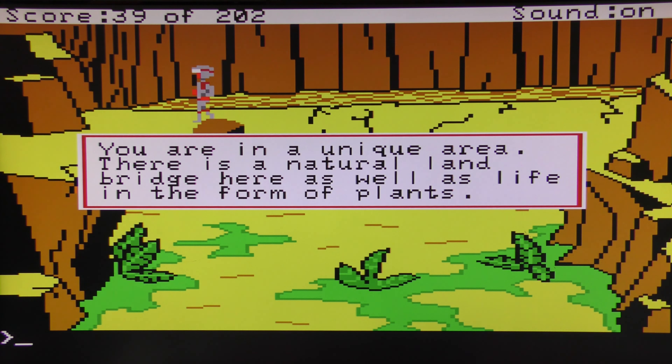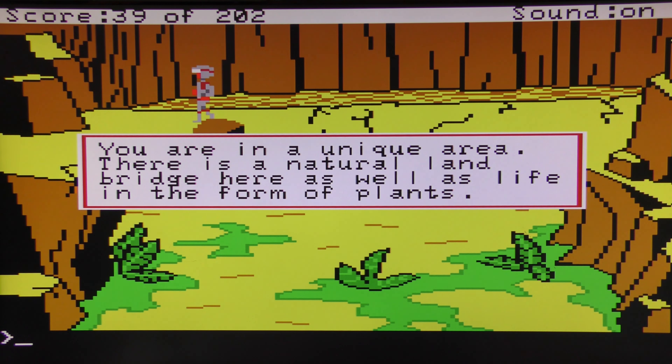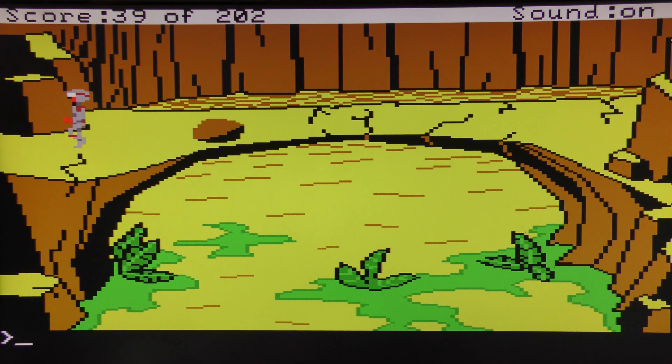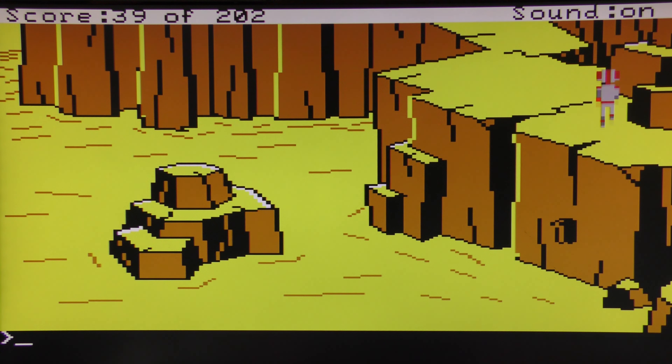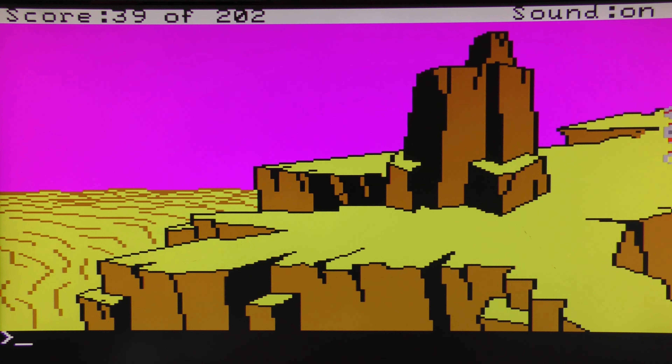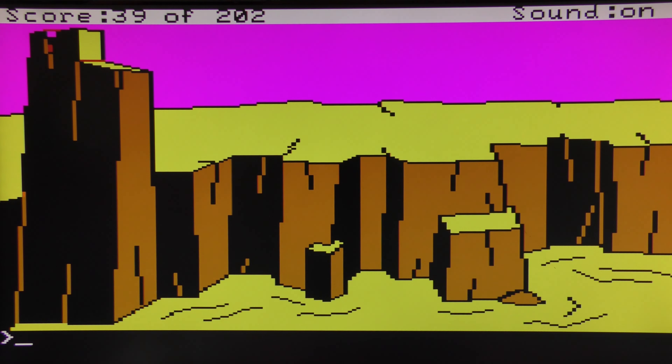Quick look around — you're in a unique area, there's a natural land bridge here as well as life in the form of plants. Let's have a look at this rock — it's a very large rock on the natural bridge. Later on we can use that rock for something. There are technically two ways of getting rid of something that's about to come and land and get in our way — one involves the rock, the other involves solving two puzzles with one stone. We'll find that out a little bit later, but just remember the rock's there.